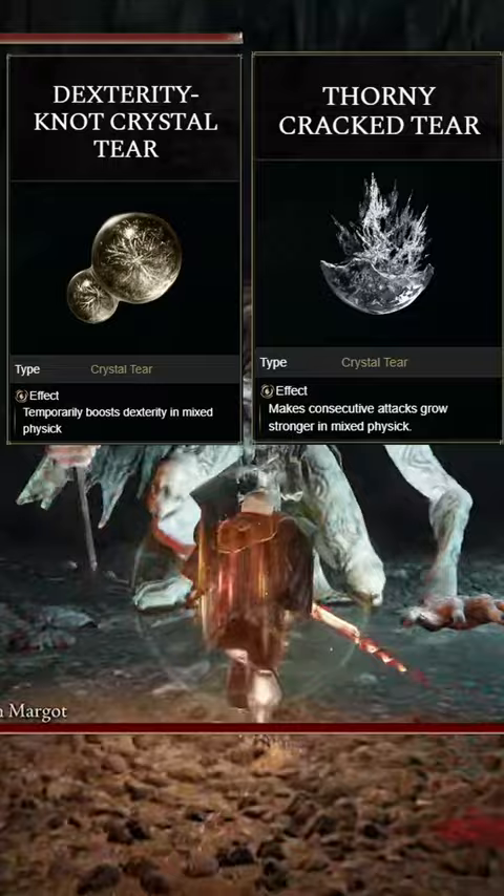For your flask, you're going to use the Dexterity Crystal Knot and the Thorny Cracked Tear. I've also added Seppuku onto this weapon for the extra blood damage.